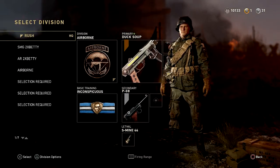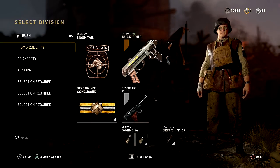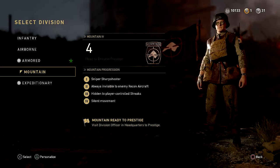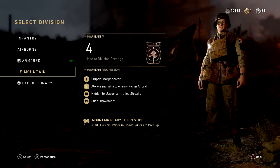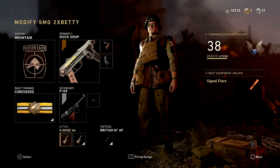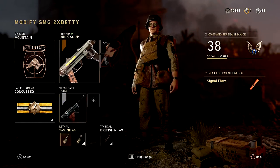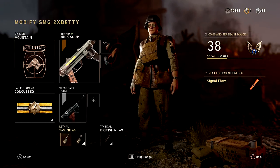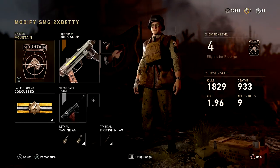If the other team has a lot of kills and I think they'll have a Recon plane, I'll switch to my second class — Mountain. Since it's already Deadly Quiet, there's virtually no sound when you move. Make sure you have it fully ranked up before going into Search — you want to be fully prepared. I also use Concussed, which gives me two betties. This allows me to cover flanks — not necessarily for kills, but to let me know someone is approaching from the side.